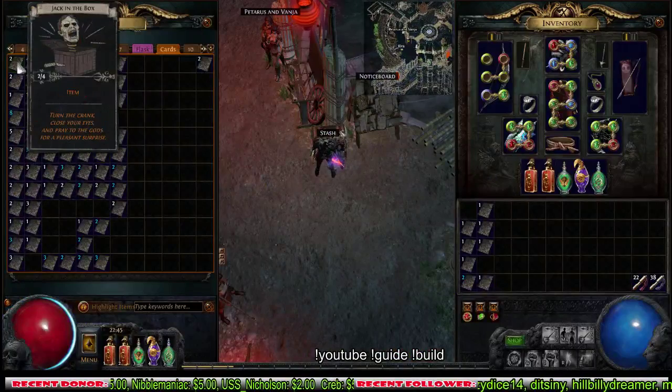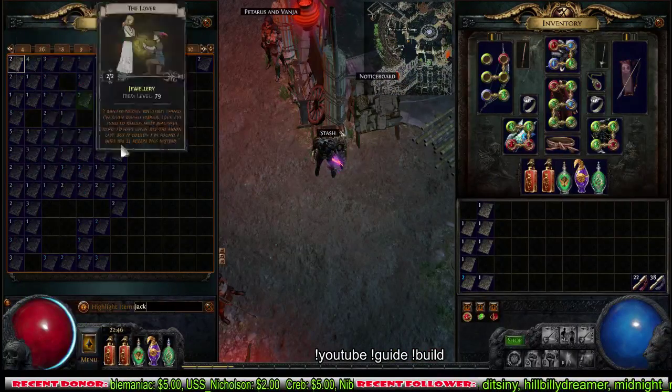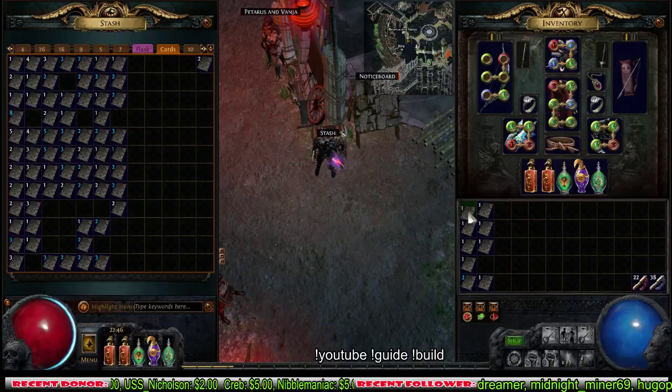They don't have this item anymore - oh, they do still have it. Jack in the Box, I haven't seen that drop in a while. But anyways, there you go - opening 10 divination cards and they're all crap. Thank you guys for watching, peace.